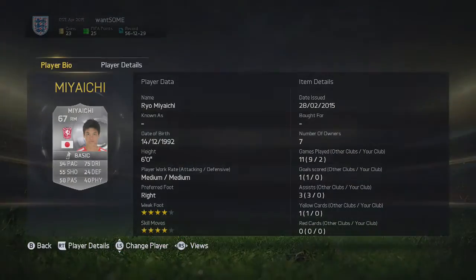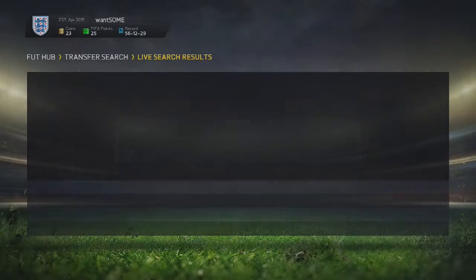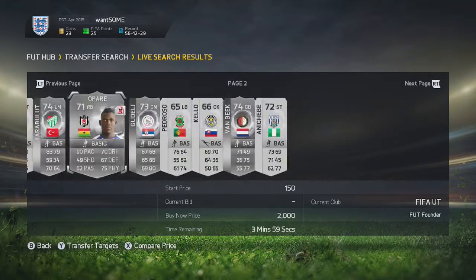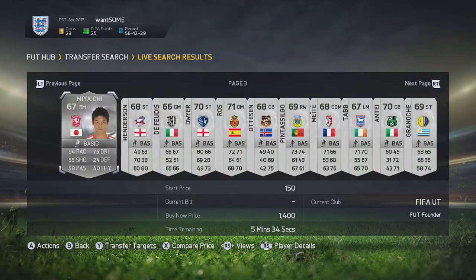Look at him — 94 pace. If you compare his price, he's extinct, so he will sell. Oh, he just got bought as well — yeah, he will sell for 1400.